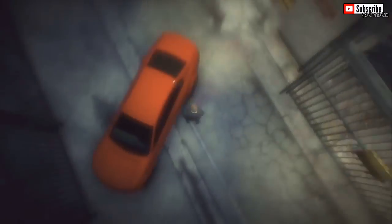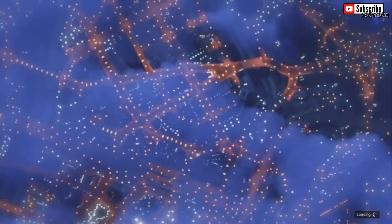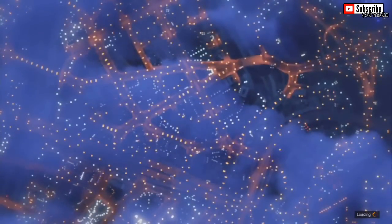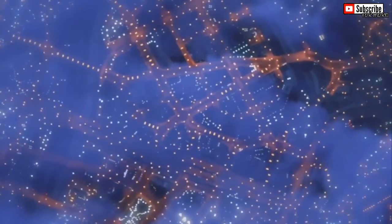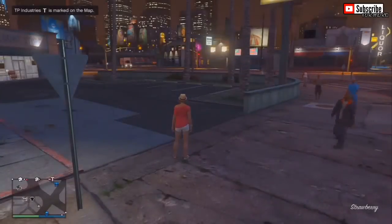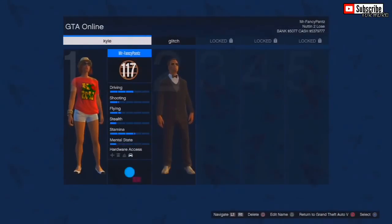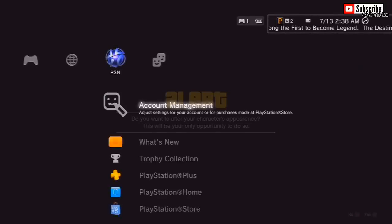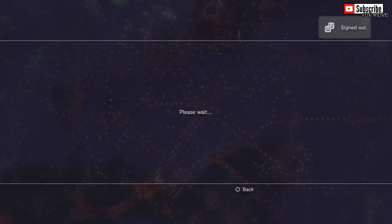Once you've spawned into GTA Online as your second character, go ahead and change back to your main character, and once you are your main character, go ahead and choose back to your second character. What this will do is once again prompt you with 'Are you sure you want to alter your character's appearance?' From there, we need to do the lag switch — pulling out the Ethernet cable. So once you are on your main character and choose your second character, when it says 'Are you sure you want to alter your appearance?', go ahead and sign out on your PlayStation 3 or unplug your Ethernet cable on your Xbox 360.